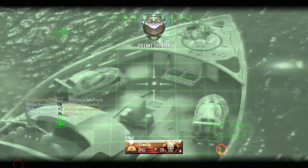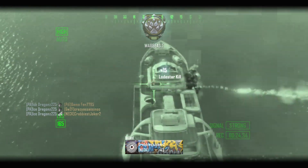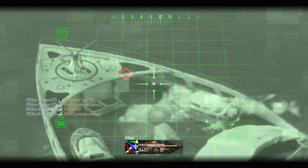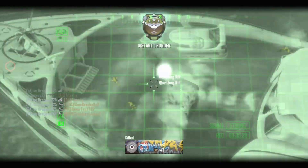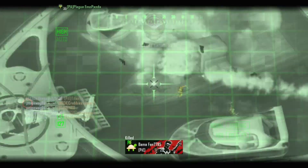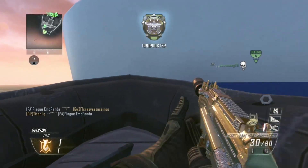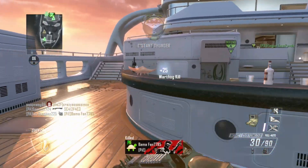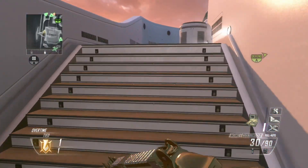Target at one hundred meters, bearing one seven zero. Go right. Proceed for immediate re-attack. Negative effects. Affirm, Nemesis 1-1, target at one hundred meters, bearing one seven zero. Establish at two hundred meters, bearing one seven zero. Missile away on zone target, mediated from local. Confirm ten thousand feet. Missile away. Target at one hundred meters. Weapons away. Good effects. Target destroyed. Good effects. One kill.